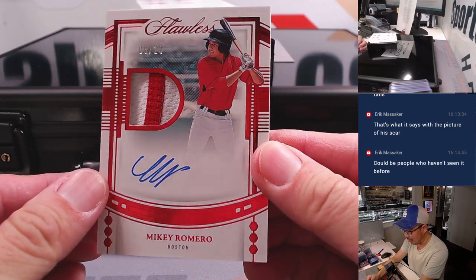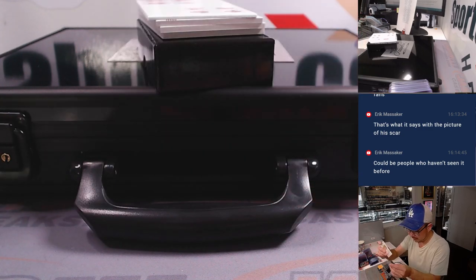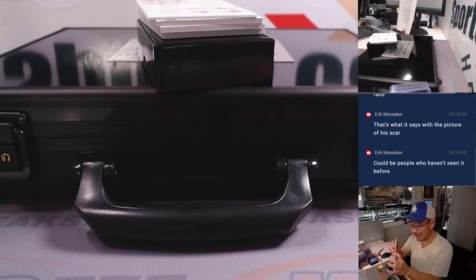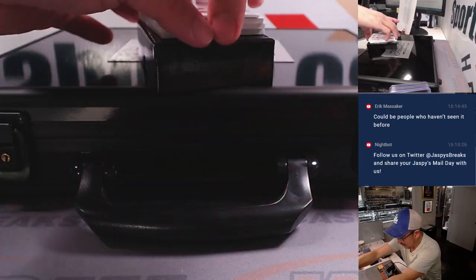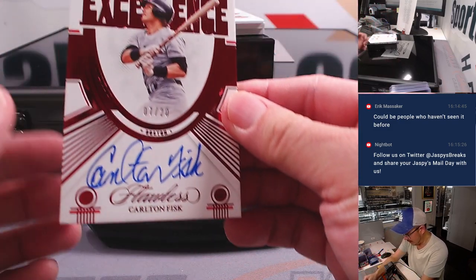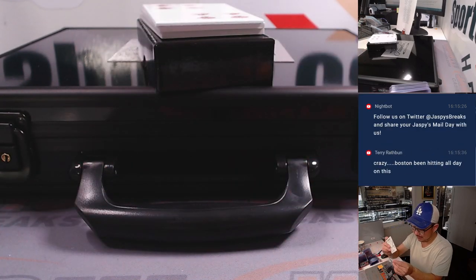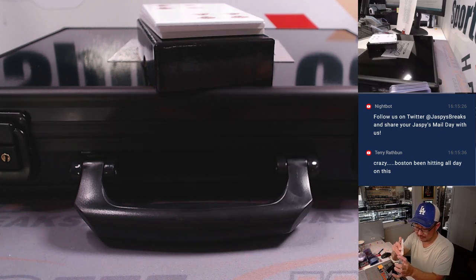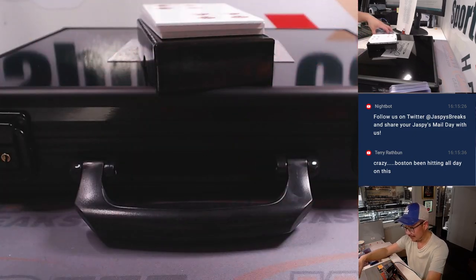There's another Red Sox — Mikey Romero, 9 out of 20, two-color patch and autograph. All right, we've got a Red Sox excellence autograph, 7 out of 20 — Carlton Fisk. Ryan. More Red Sox.